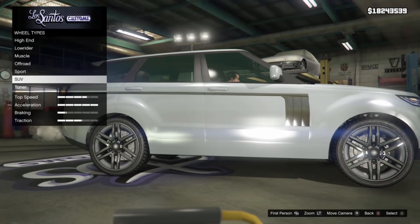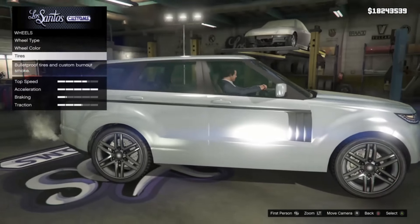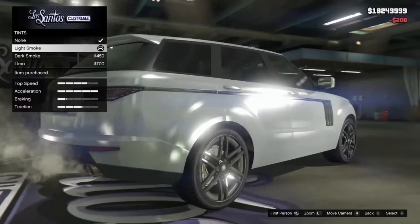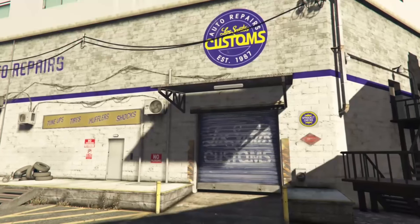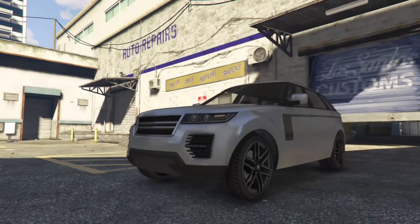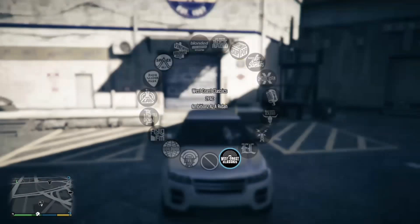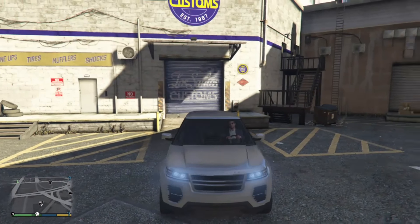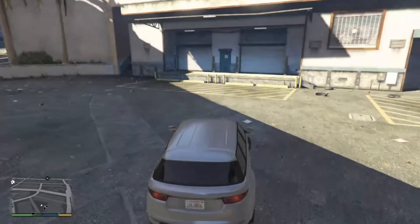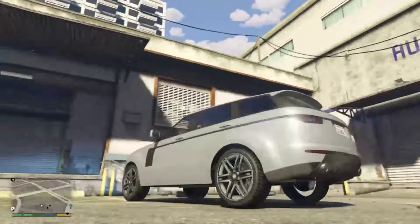The car is pretty expensive in real life at about $80,000, but in the game it's actually more expensive at about $120,000. Let's pull the car over. The Baller — aka Ricegum's car. Let's pull over and I'll show you everything about the car.